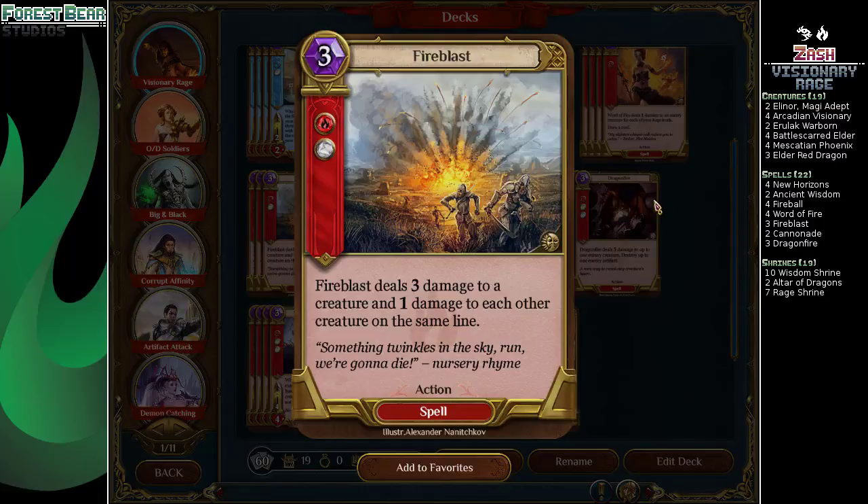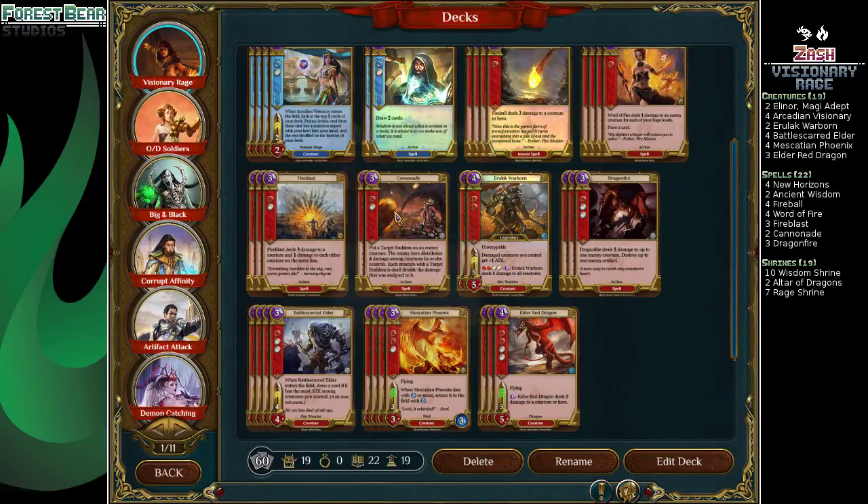Fire Blast deals three damage to one target and one damage to the rest. This is really good against the new card, because you deal damage and then it deals one damage to all the things that have Might Emblems on it, and then it just takes those Might Emblems away. Pretty good to have around.